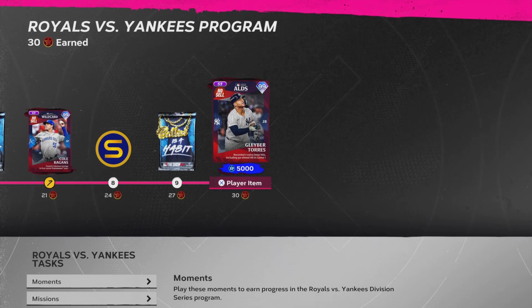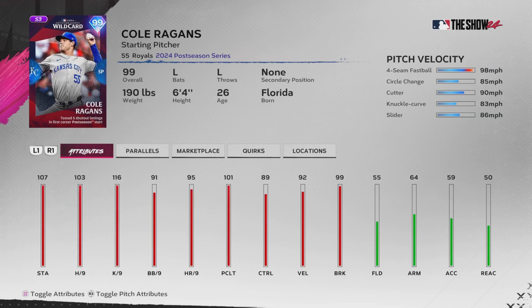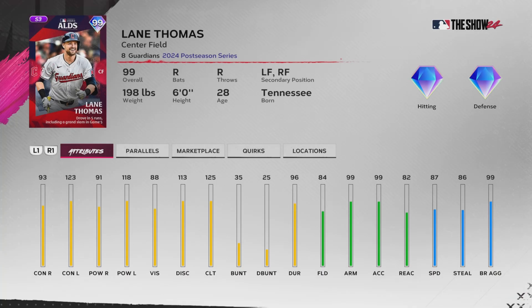You get a 99 Gleyber Torres - really good numbers, good contact, pretty good power, good clutch, decent defense at second base. There's a 99 Cole Reagins with four-seam, circle change, cutter, knuckle curve, and slider - pretty good per-nines, might be someone I start. Then a 99 Garrett Hampson - good contact, power is okay, good clutch, diamond defense, 99 speed - probably going to be my leadoff guy.